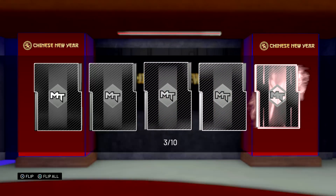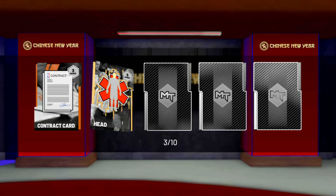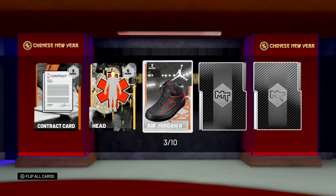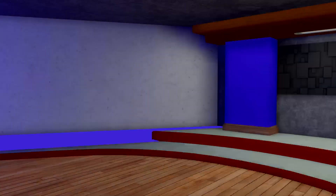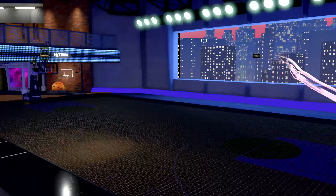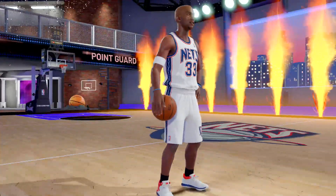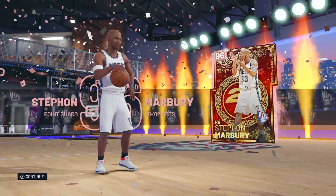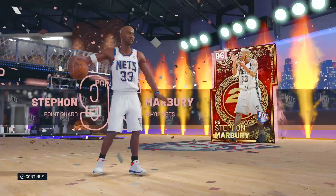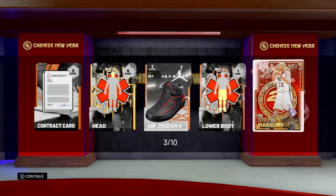Oh yeah! Who have we got? We've got a Pink Diamond here. Please be Yao. I want Yao. Steph — Starberry! That's all good. I just saw one for $100,000 with diamond contracts. Bad buy. I've got my own now.